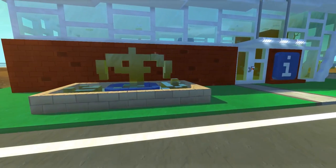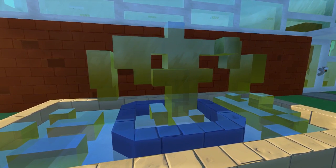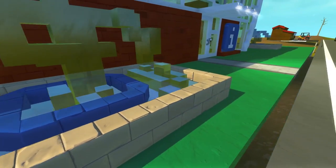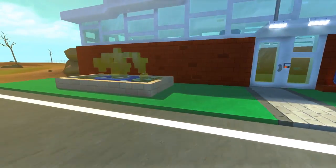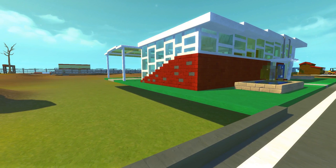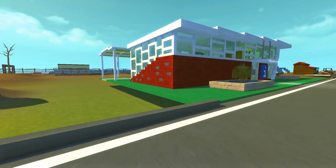Out here you've got a couple of fountains. I really wish we could have water in the game — come on Scrap Mechanic, that would be so cool for town builds to have actual fountains. I actually like the brickwork on this side of the building and how it slants up slowly. It just looks fantastic overall.